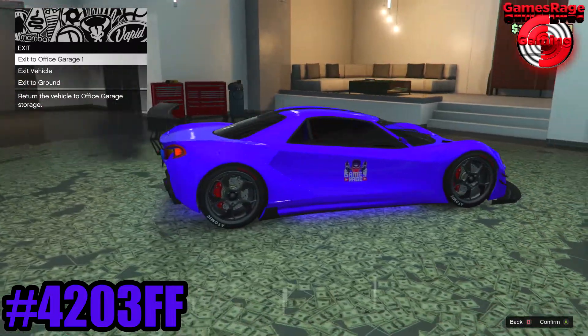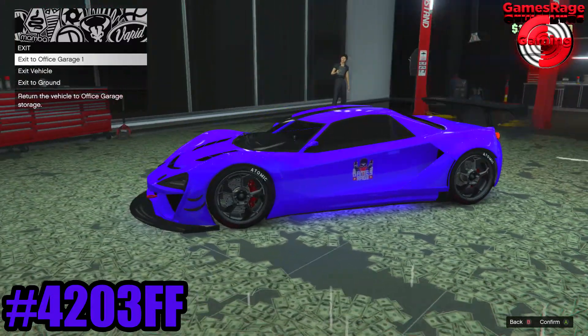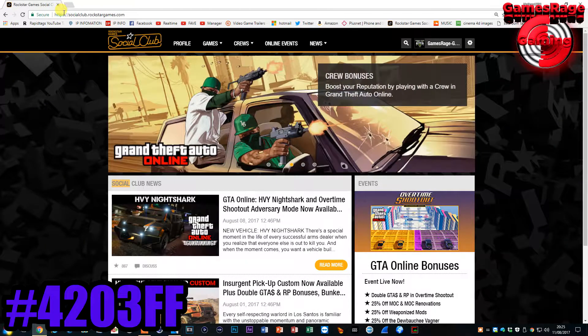This will require you to already have a Rockstar account and a crew already created. This is a step-by-step guide, so here we go. The first thing you want to do is head over to the socialclub.rockstargames.com website.